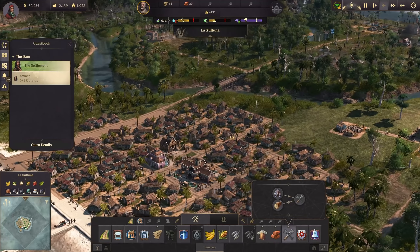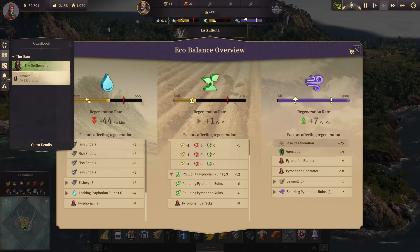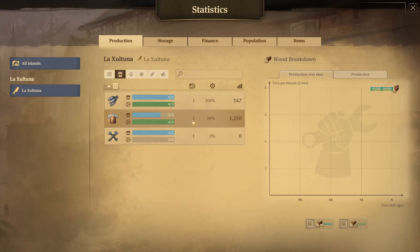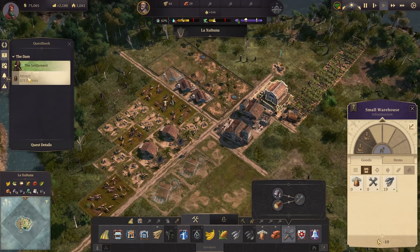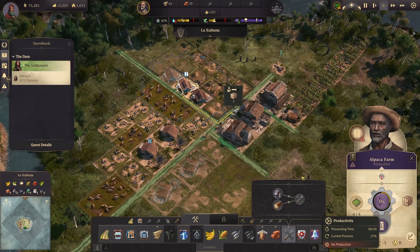Hello everyone and welcome back to part 2 of this scenario. We are in a very dire situation right now - that is the water generation. We have these animal farms that are affecting it quite negatively for the work cloth to come in. The work cloth is only going to be important for the Albreros. If I turn it off, will the pollution go away? Let's try this out.